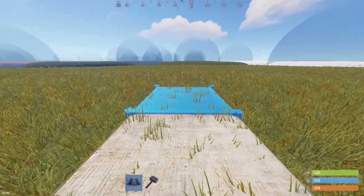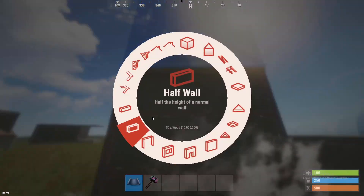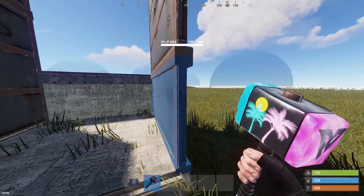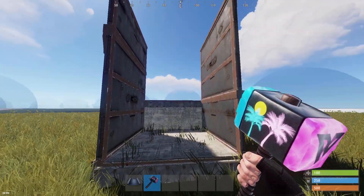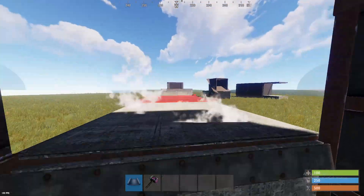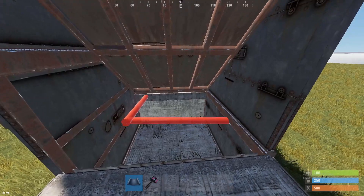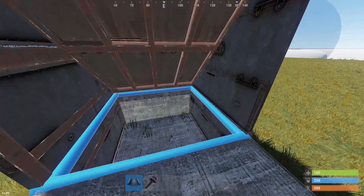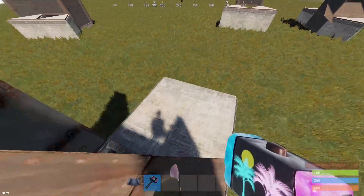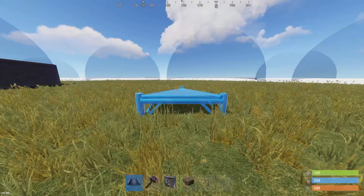Moving on to the second bunker, which is a little more complicated — place a lower foundation with a higher triangle foundation in the front. On the left side, place a full wall and a half wall on top of it. On the right side, place a half wall and a full wall on top of it. Just make sure you have a half wall on one side and a full wall on the other — you can switch it depending on which way you want the bunker to seal. Place your roof and high foundation, then whenever you want to unseal, place your twig as shown, upgrade it, go through, and break the thatch when you're done — it will reseal.